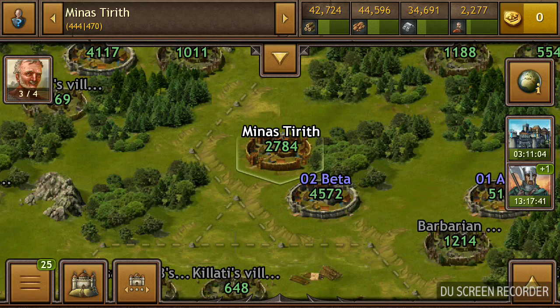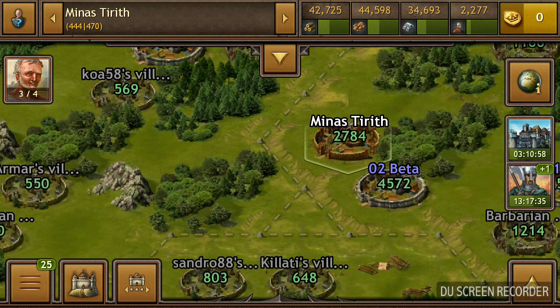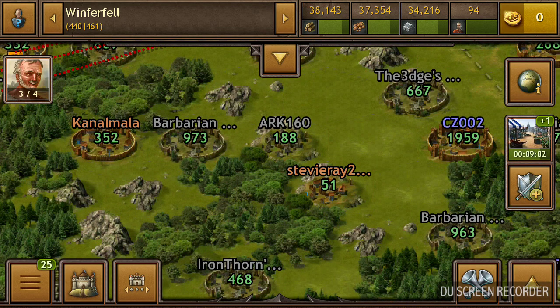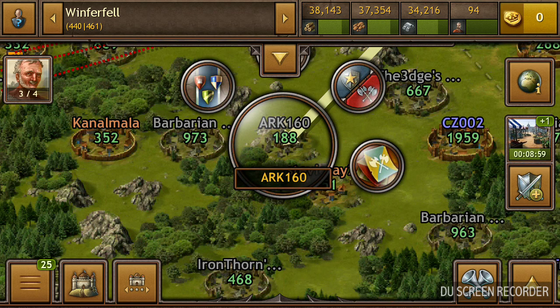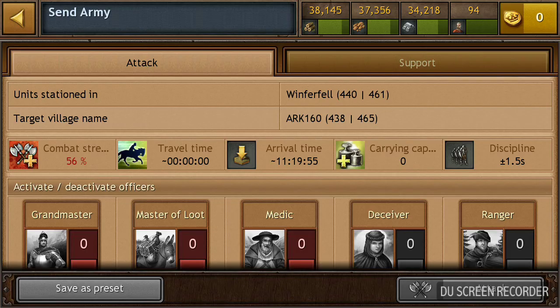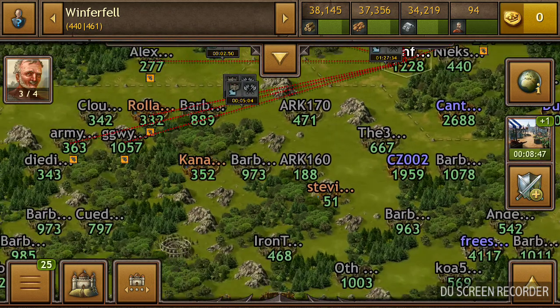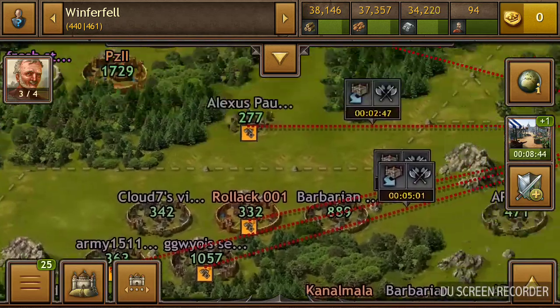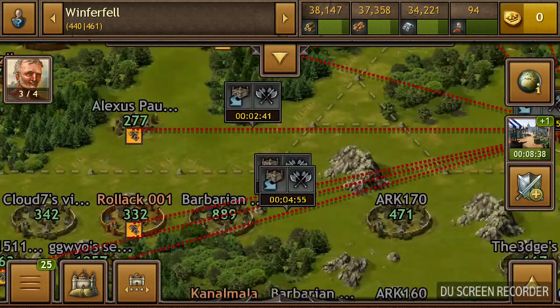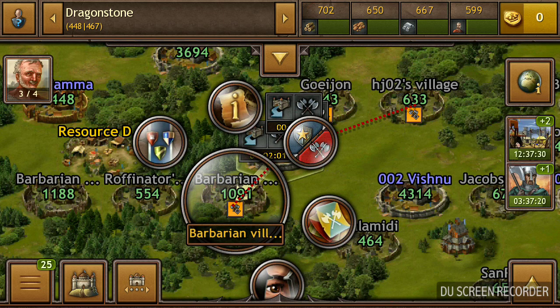For those people who say they only have barbarian villages nearby that are very weak — like 188 points — there is a solution. You don't use a lot of soldiers in that village and you attack every low-point village you can farm, and they become bigger and bigger over time. In my first village, I've farmed barbarian villages that started with only 50–75 points. As you progress, they grow.